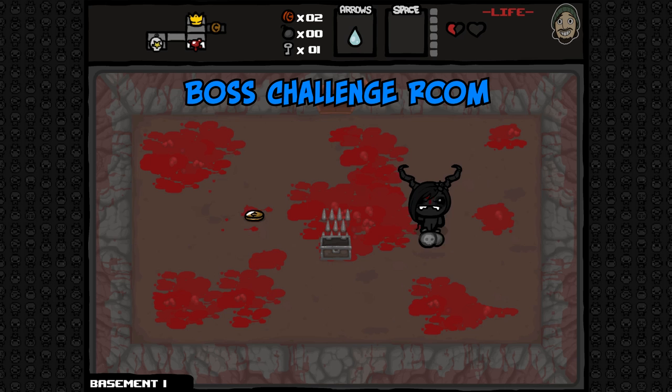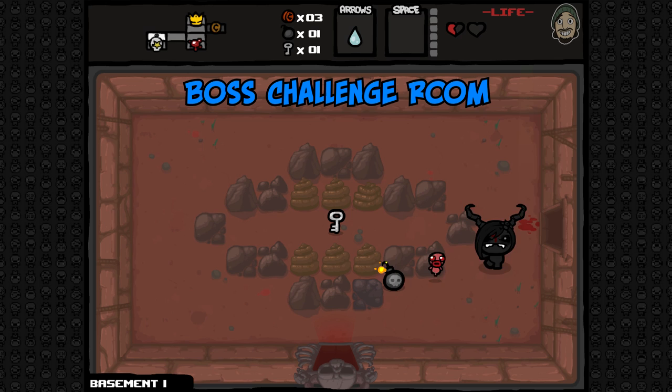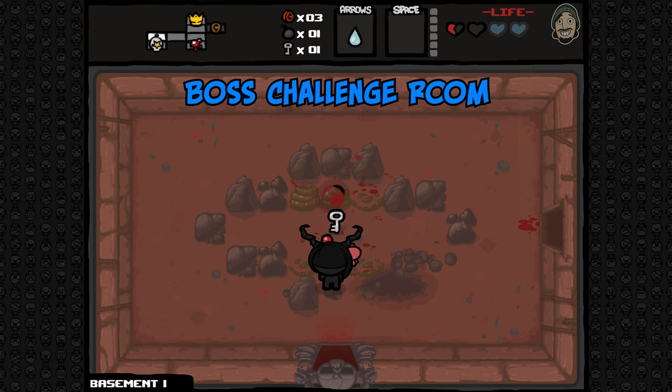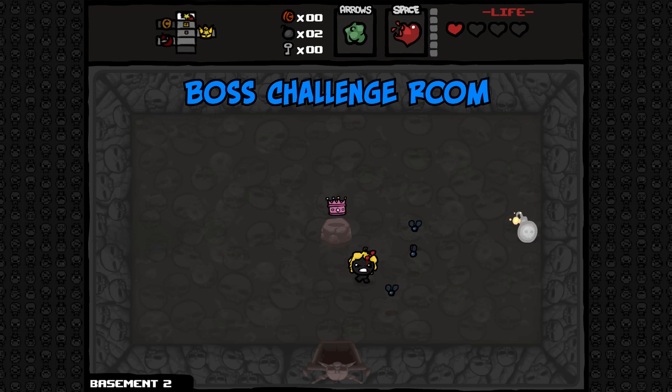Blue Baby can always enter a boss challenge room. The boss challenge room will contain an item that is usually dropped by a boss. Upon picking up the item, the player will begin the gauntlet in which they will have to fight two waves of boss monsters. The difficulty of these challenge rooms scales with the levels of the game. Note that picking up any upgrade will start the fight, so if the player has spawned an item via the beggar or a slot machine, the gauntlet will begin.